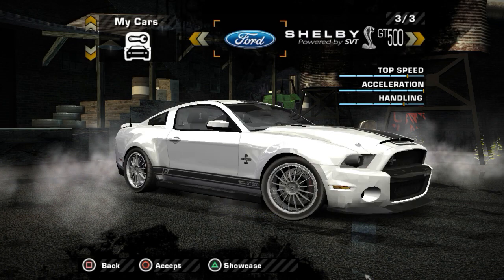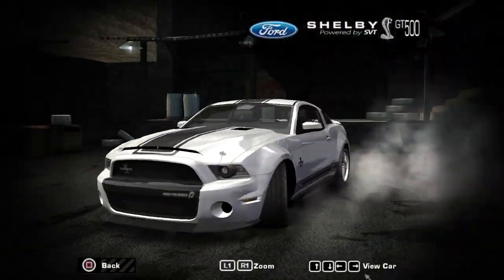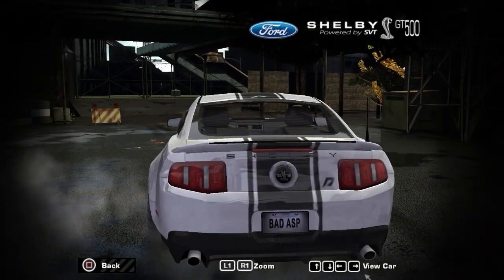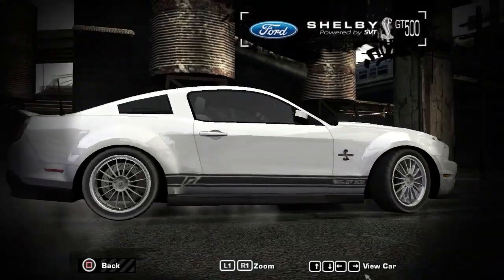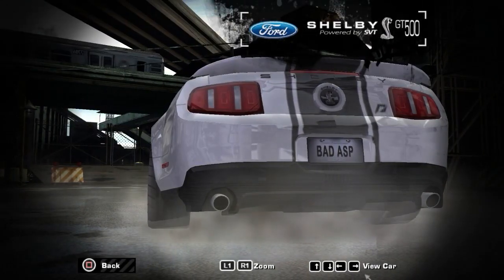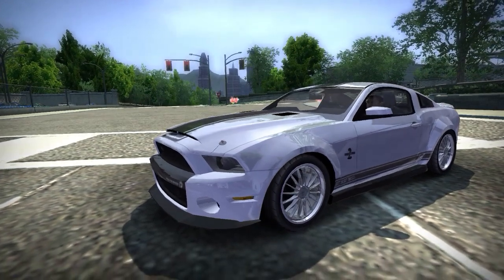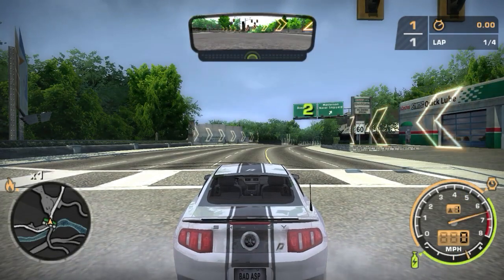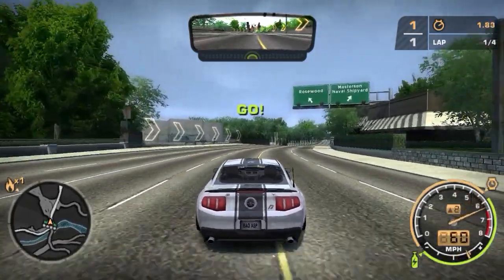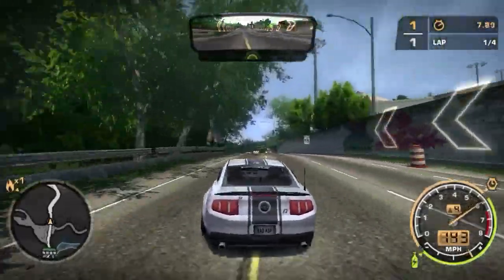Next we have from The Run — the Ford Shelby GT500 Super Snake. This is the one driven by Jack as one of the starter cars in The Run as a tier four vehicle. This one is specifically ripped from Need for Speed World, as the bad ASP license plate would tell you. For whatever reason, it replaces the BMW M3 GTR, and it still sounds like a BMW M3 GTR, which goes to show that this mod is a bit lazy. You might also notice there wasn't even any backfire in the exhausts — just nothing.